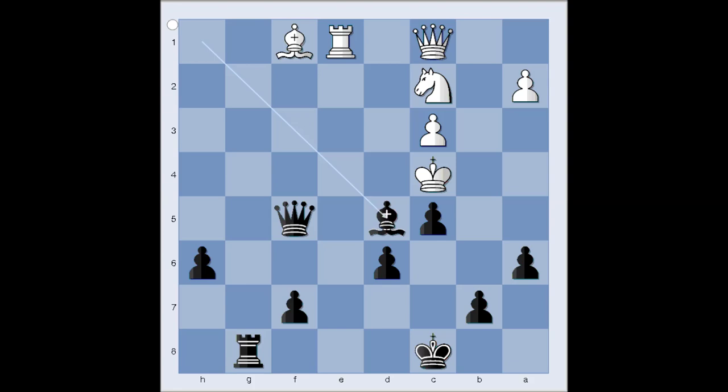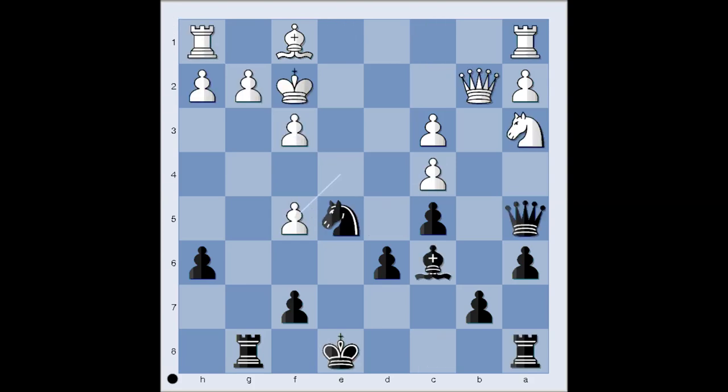What a beautiful game. And what a beautiful sacrifice. Have you seen this move? Rook takes pawn on g2. Brilliant. And that is all. I hope that you enjoyed watching this video. I wish you good luck with your chess. Bye for now.